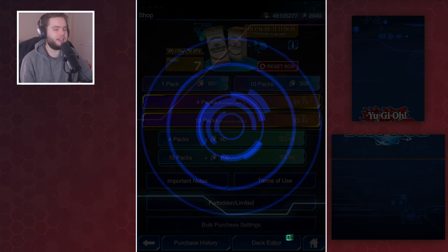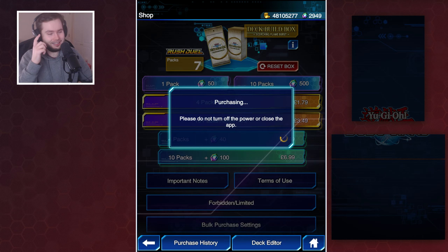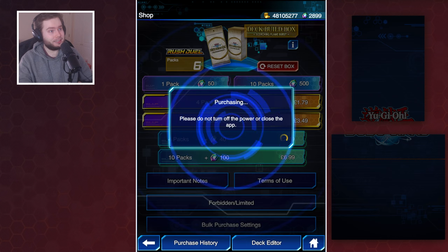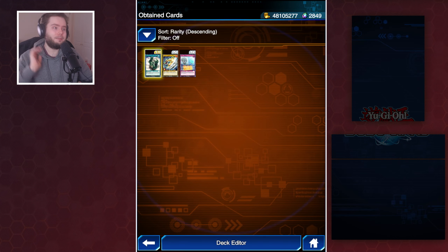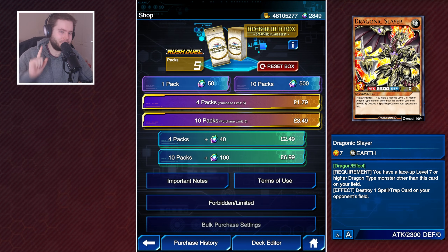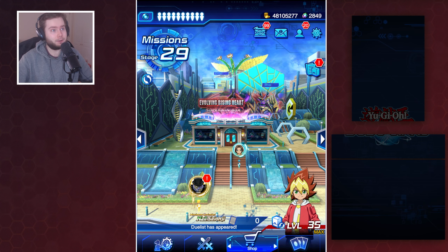Hopefully just leave Slayer in the box. Hopefully the spell isn't at the bottom. Five packs left - we don't want Slayer number six. That's done for the pack opening. Let's go farm Nail and see if these decks are any good. Thanks for watching.